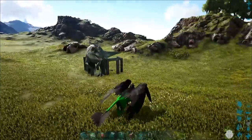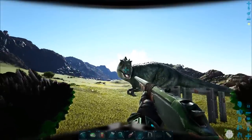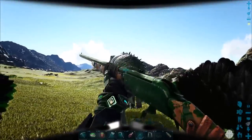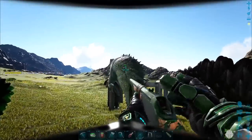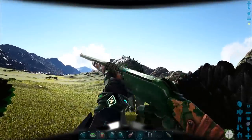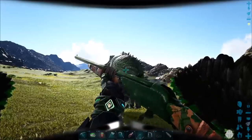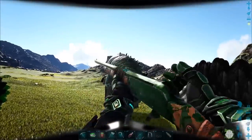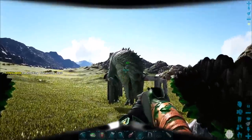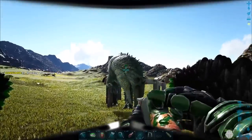Yeah, he's absolutely 100% stuck. Now, as I said, this trap is not reusable — you end up having to break the ones we just put down in order to get him out of there. So now I'm just going to stay up like this and shoot him. As long as you keep shooting him as quickly as possible with the long neck and shocking trank darts, you'll knock him out. Actually, you'll knock him out faster than a crossbow will.